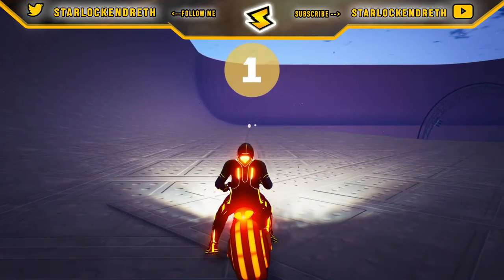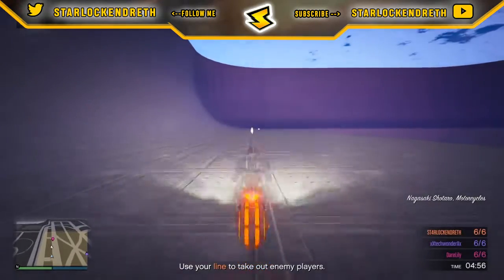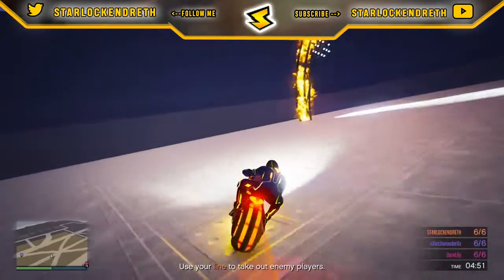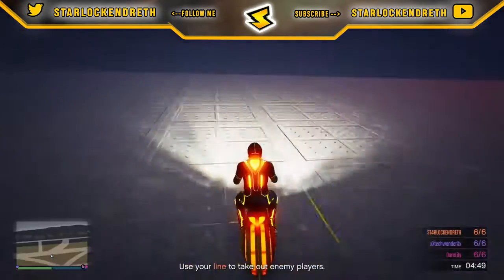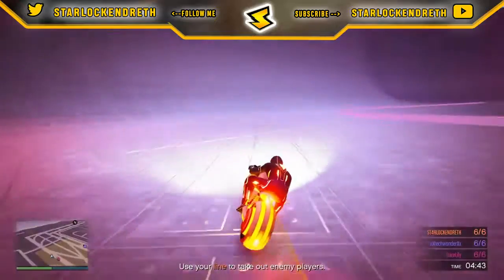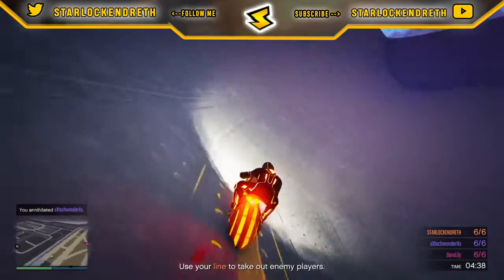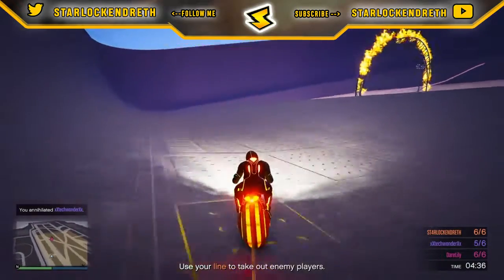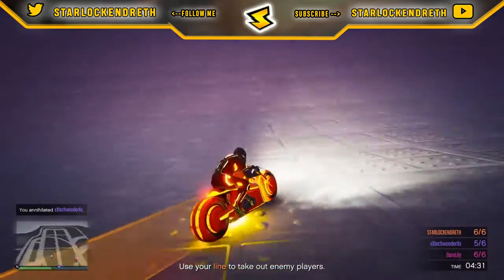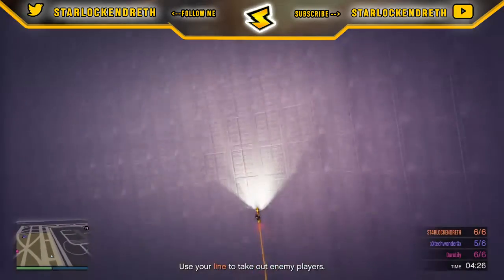Nine fully weaponized vehicles have been added to GTA Online. There's the Mammoth Thruster, the Imponte Deluxo — which is a flying car and you can shoot missiles out of it, and literally every time I try to deliver cargo or do import and export, there's always a Deluxo chasing after me, so I'm trying to save up to buy one. There's the Stromberg, which is the submarine car — it goes underwater, it's pretty cool but kind of hard to control.